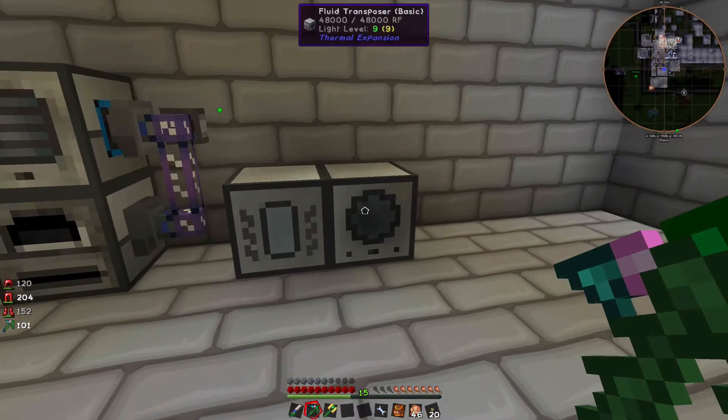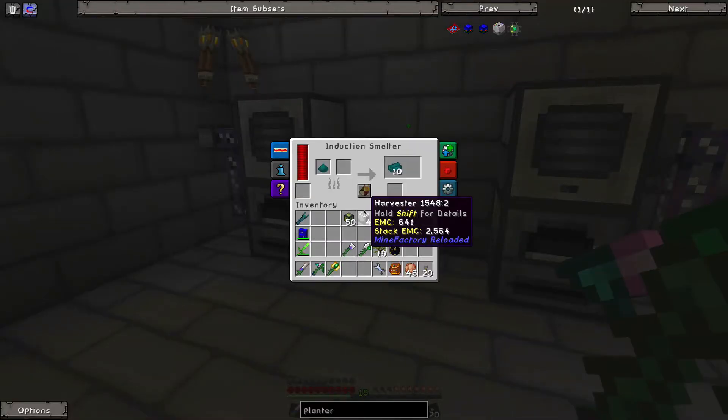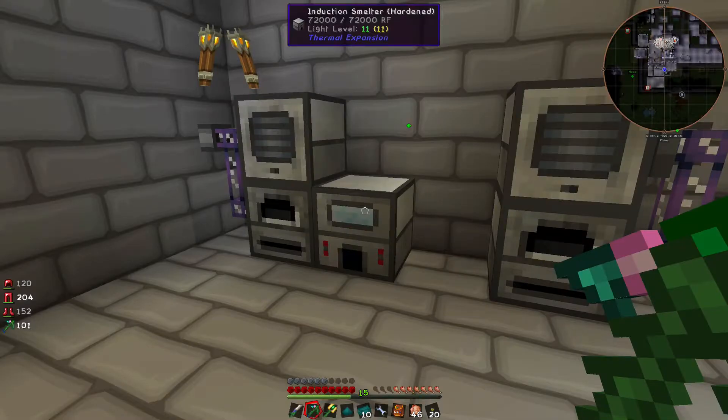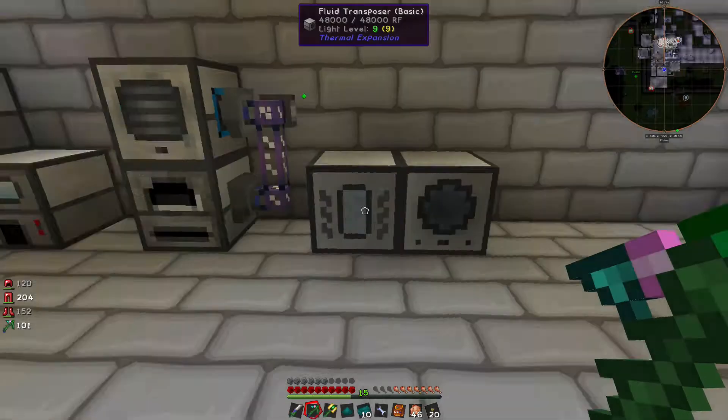I needed to make a Tesseract. The way that you make a Tesseract is you need an induction smelter, a Magma Crucible, and a Fluid Transposer.